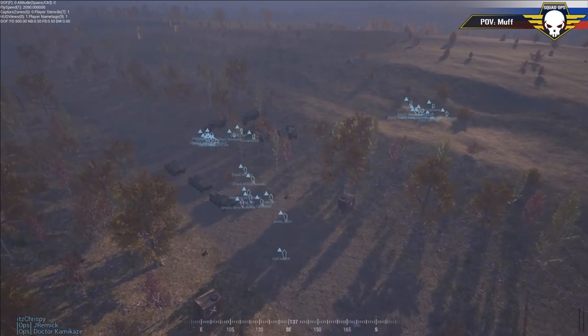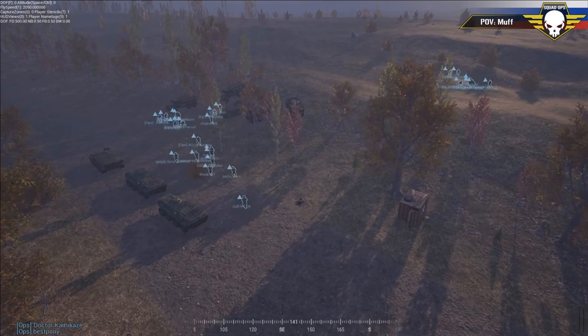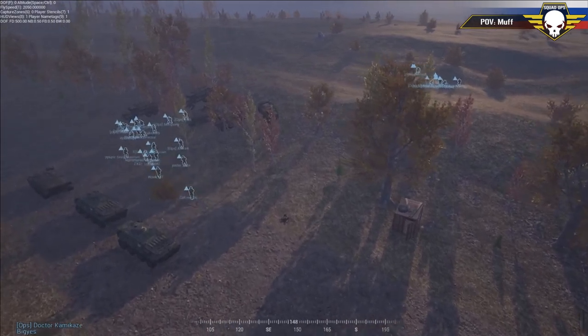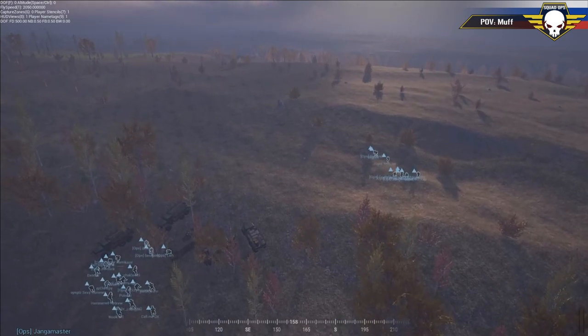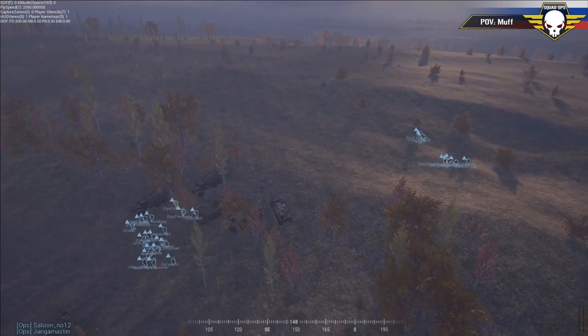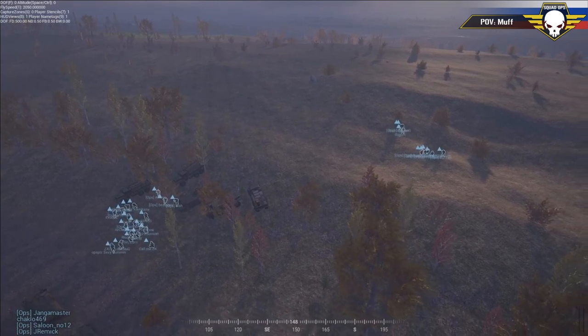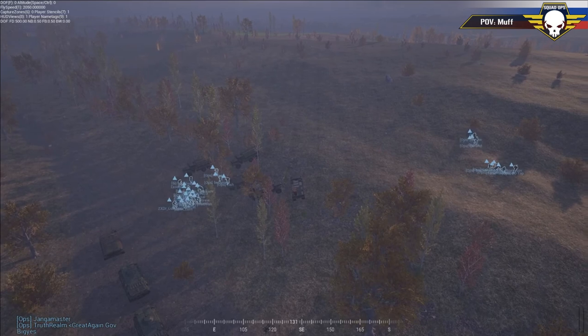Good evening, ladies and gentlemen. It's March 29th, 2017. We're here on the beautiful map of Yeeho Rivka. We're going to be running Operation Open Road, created by none other than Hutch himself. Got a little surprise for you coming up relating to that. And this is Squad Ops.